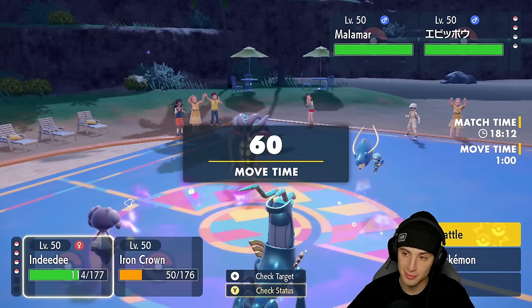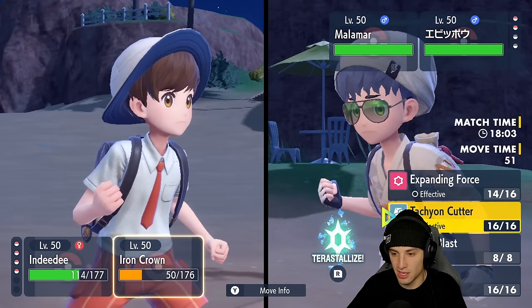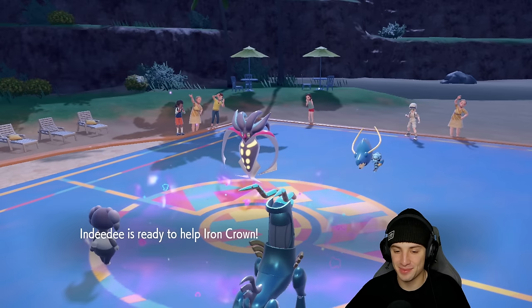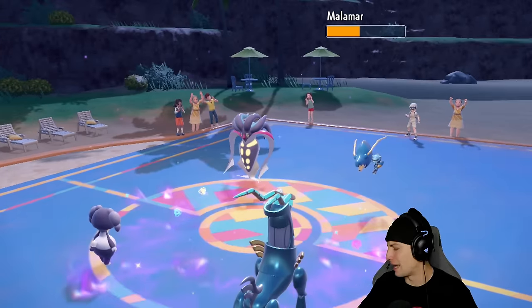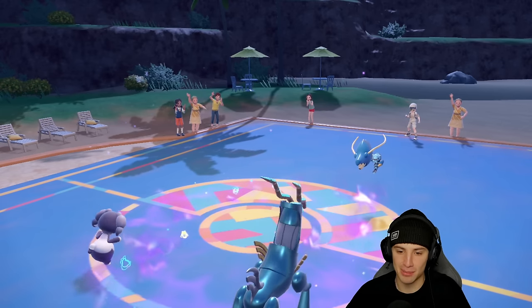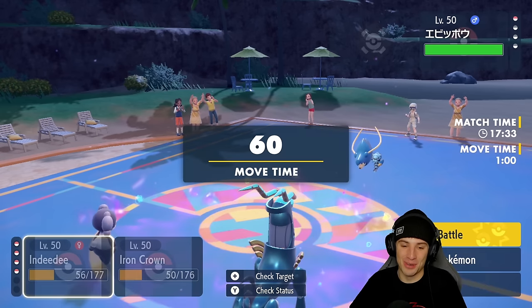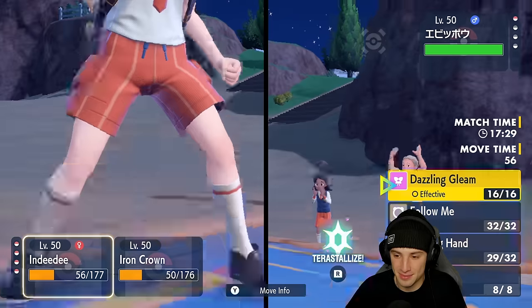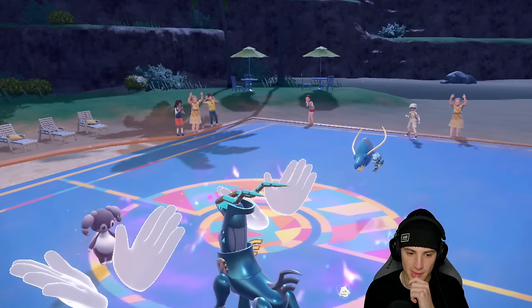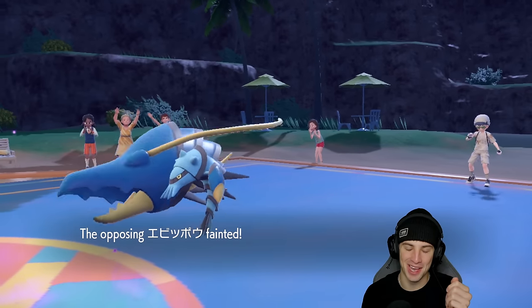Malamar comes out, which is Dark type so I can't use Expanding Force on it — but I can use Tachyon Cutter. I'm going Helping Hand into Tachyon Cutter and just keep the pressure up with Iron Crown's signature move. Iron Crown is just ripping through — KOs Malamar no problem. Clawitzer tries to KO Iron Crown but we dodge it! Indeedy soaks a hit and we sweep in the final match. Expanding Force KOs the last Pokémon and that's a sweep in match number three.